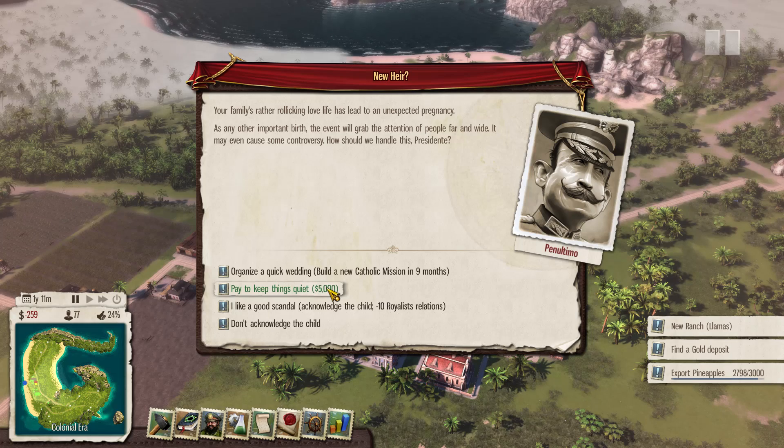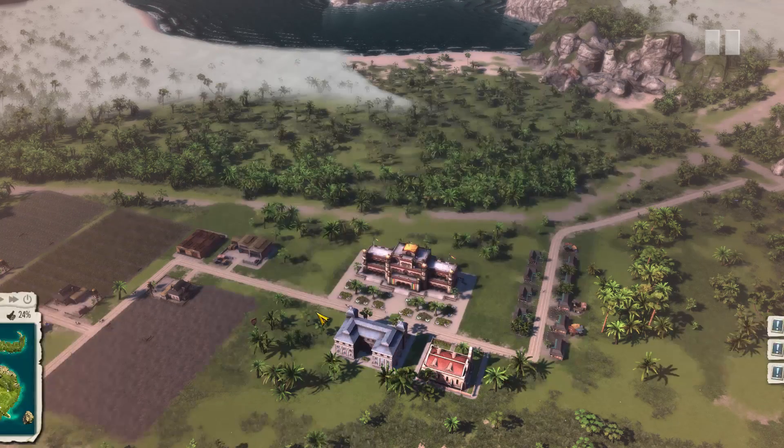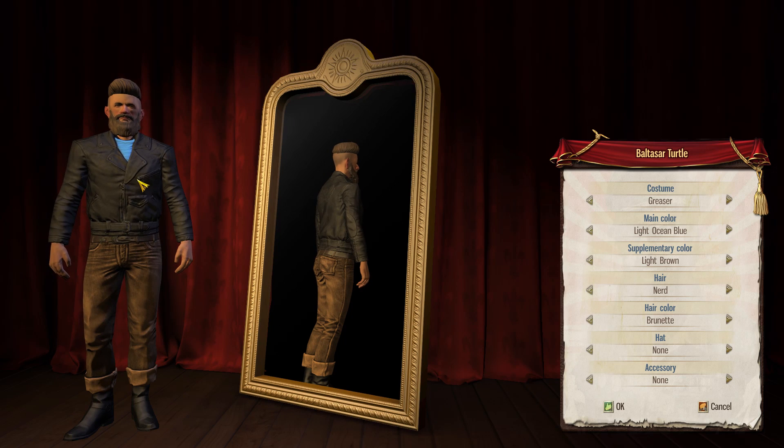Another unexpected pregnancy event — do we build a new Catholic mission? We've already got one; I don't think that counts. I'm not going to pay to keep things quiet — I love a good scandal, so let's go with that. For our research choice, I'll go with residential construction being 5% cheaper, as that seems most useful.